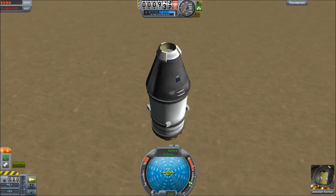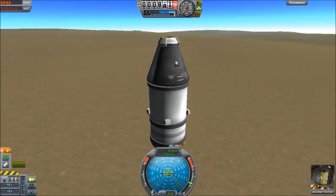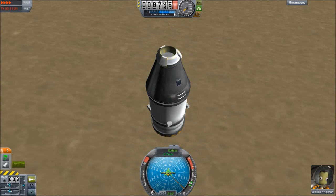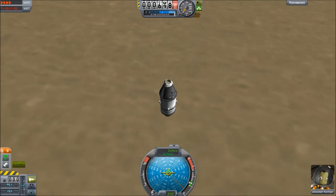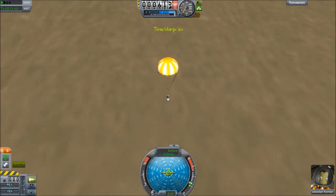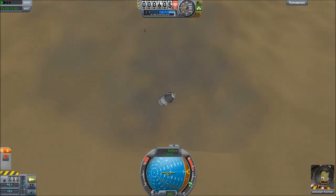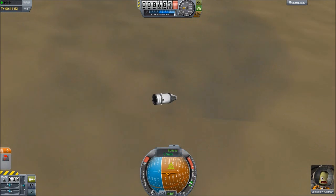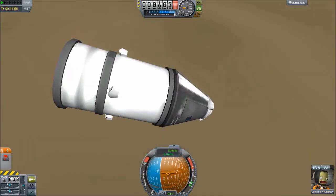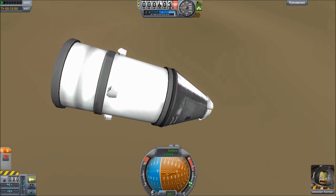8.9 meters per second — we're gonna lose that engine and possibly the tank. We'll definitely see. Do I have a shadow? Nope, seems that bug is still there for me. Okay, so we lost the engine as expected. We did not lose the tank, however. And Jebediah is freaking out. I think I have discovered a bug — Jebediah is not fearless.